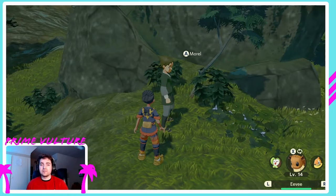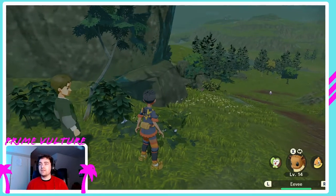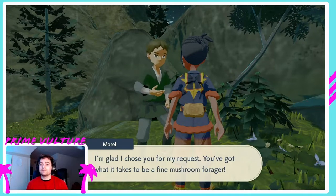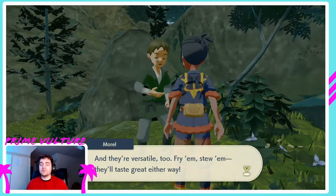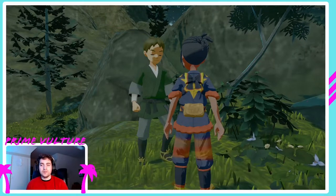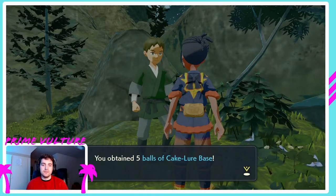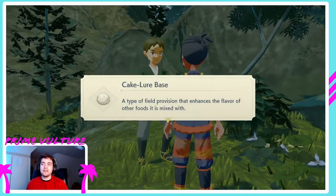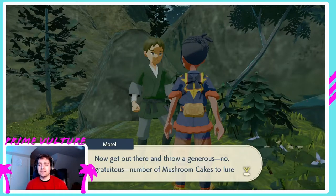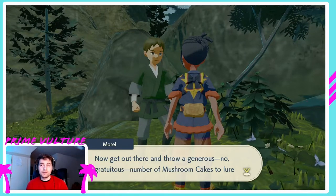Do all the side quests you possibly can as soon as you can. Probably about an hour in you could go fight Kleavor, but I've just been running around exploring — which is why I have so many Pokemon. This guy is waiting on me to get him some mushrooms, and you get nice rewards from it. He wanted me to catch or grab mushrooms, which meant I had to go fight Paras and Parasect — sometimes they drop them, and in that area mushrooms were generally growing. He's going to make you a recipe and give you some cake lures.